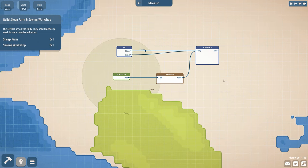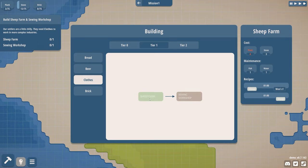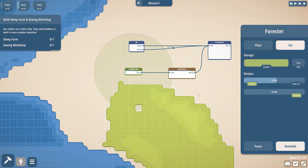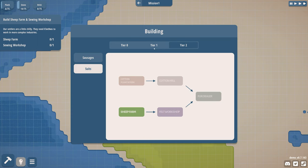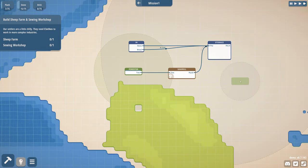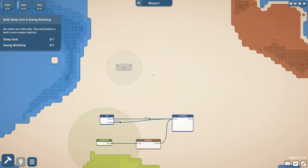Settlers are a little chilly — they need clothes to work in the more complex industries. Sheep farm, which requires planks — but we're working on that. It does get rid of resources, interesting. Sausages, suits, hmm. Either way, give us a little sheep farm. Let's build it up here because there's nothing up here.